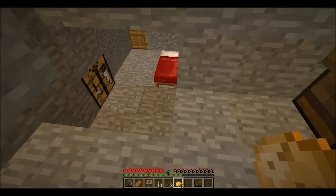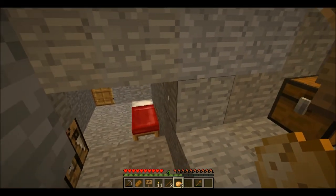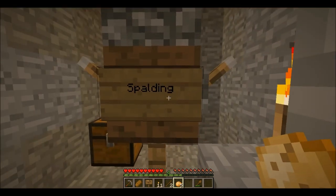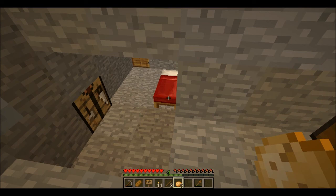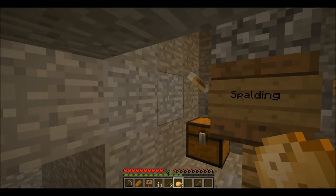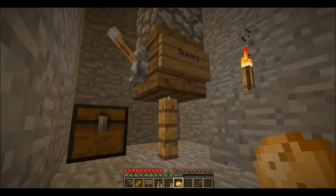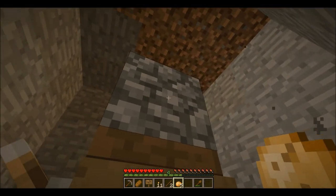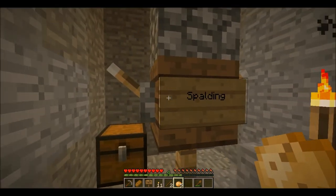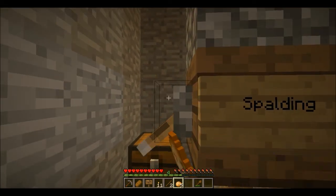I taught you how to build furnaces and chests — both recipes are just filling a full box around the crafting grid, but with furnace it's cobblestone and for a chest it's wood planks. I showed you how to cook food so it's more effective — cook a potato and you get even more out of it, same as for pork chops. Next time we're going to go caving, so that should be a fun episode. We also constructed our friend Spalding to help us along our lonely quest. Thanks for watching — see you guys later!